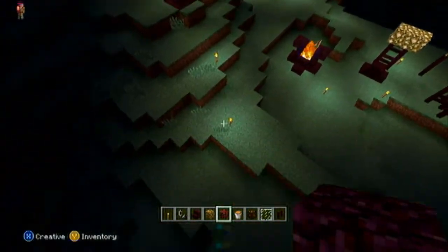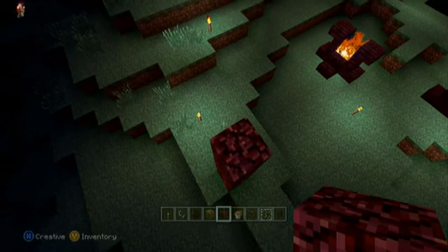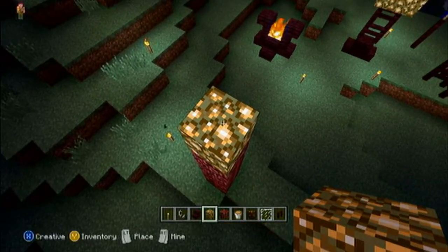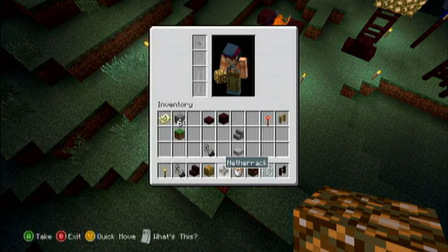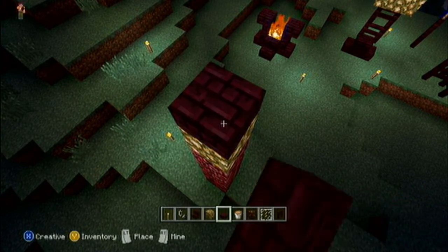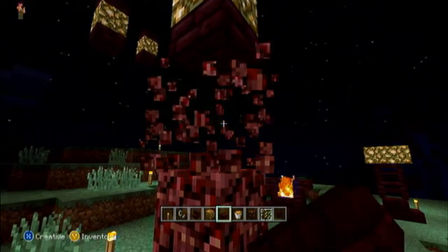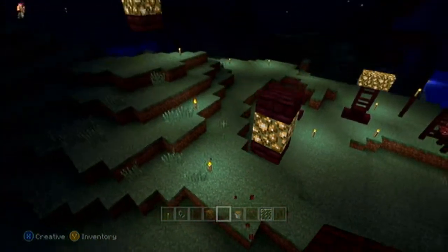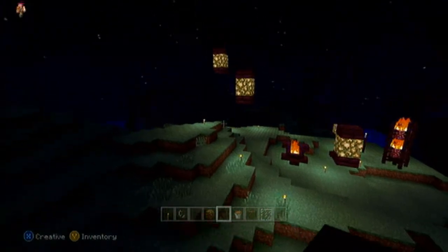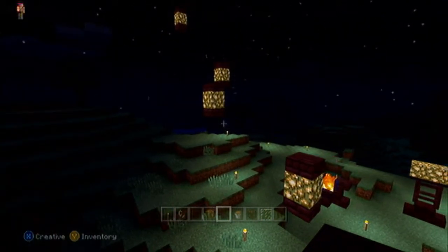I'll show you how to make this — super simple. Two half slabs, glowstone — make a pillar of whatever size you want. Put your glowstone down, grab your slab on top, take the bottom one out, get a bottom slab and take your stack out. It makes a nice floating lantern. Really mystical looking, really nice — I really like that.